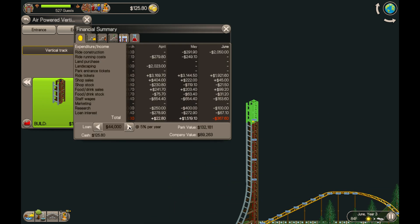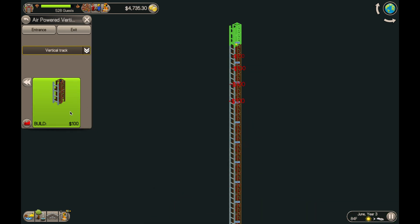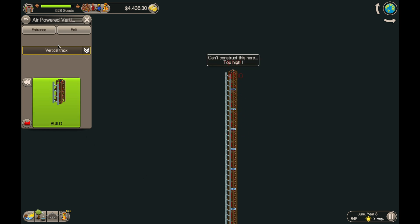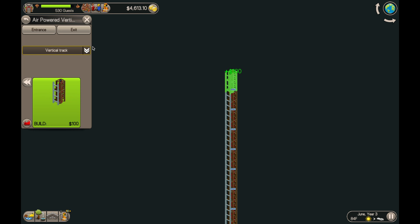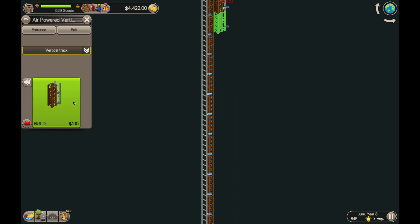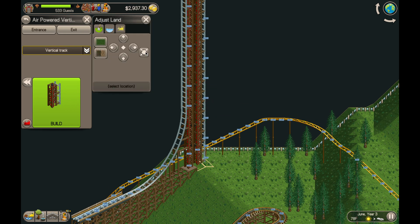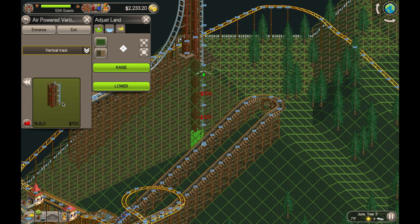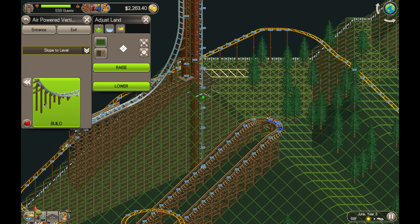We're going to slope this thing up to vertical, go as high as we can possibly go, and put the little cap on the top. Not going to quite fit, so we're going to have to do it one lower — that's fine, plenty high here. And then we're going to drop this thing far underground, as far as it can possibly go, and then we're going to bring it back home.